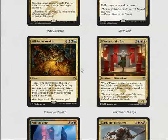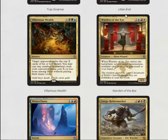Villainous Wealth: if you get to cast it for like eight in limited it would be awesome, but you're probably going to cast it for like five and still get some pretty nice value. Depending on how slow the format is depends on what you can do with it. In early game it's terrible — this is a late game draw, and if you cast it late game you'll probably win.